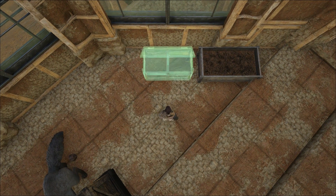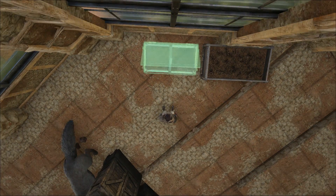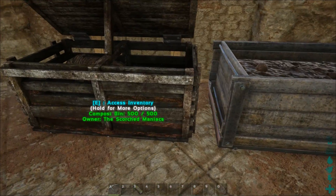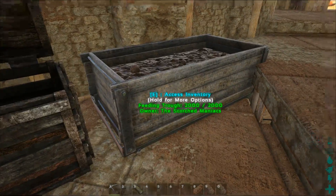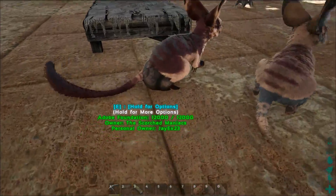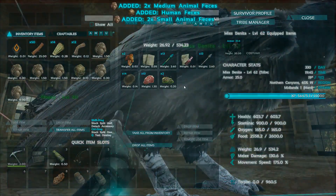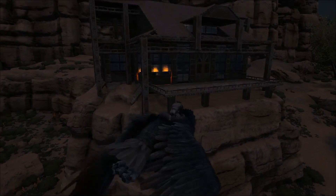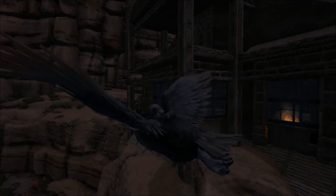I'm going to place the compost bin inside, because on this server things lock automatically and I don't want to put it outside and have someone steal it. So the compost bin goes inside next to the feeding trough. I need fertilizer — I need poop, I need more poop. And I already put something in it.